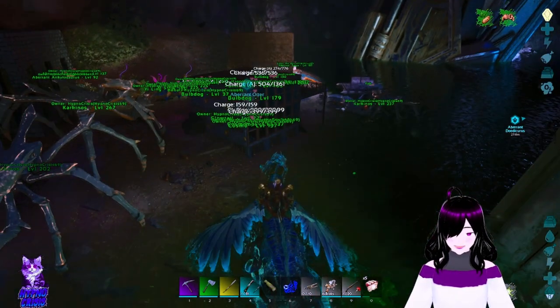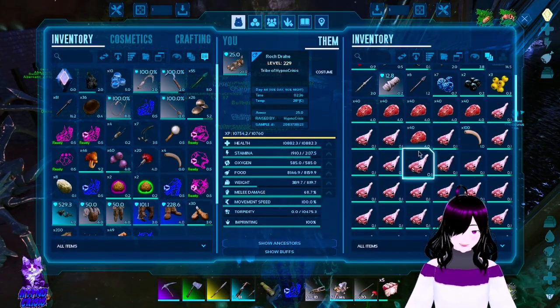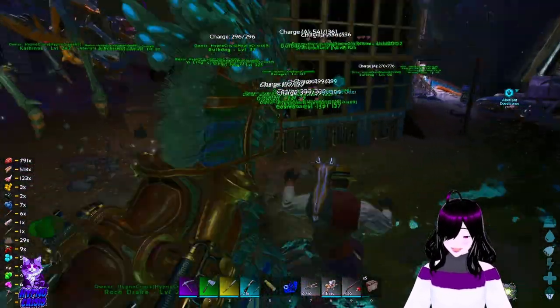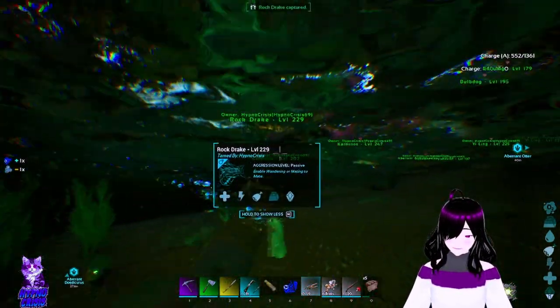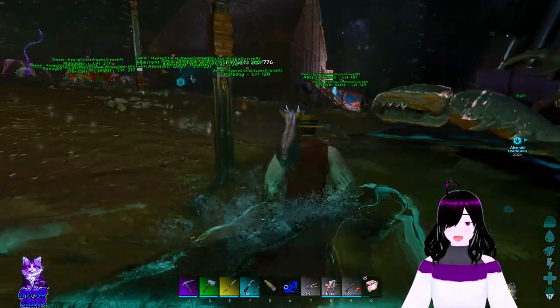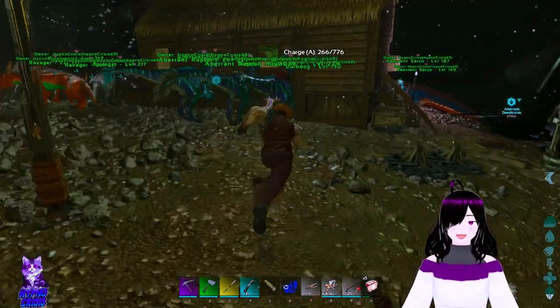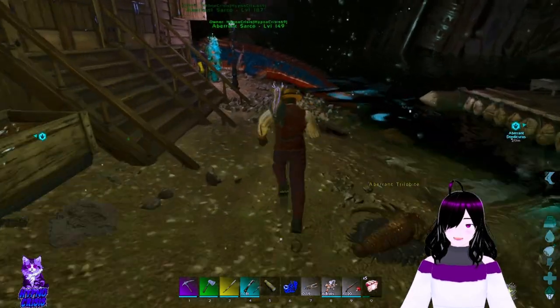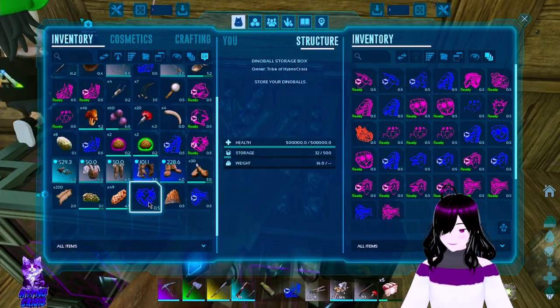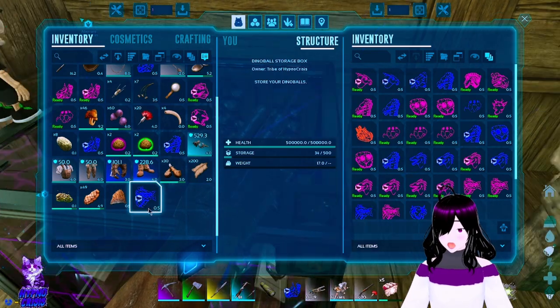We're gonna need our hazard suit if we're going to find a snail in the blue zone. For now I think I'll just put both of the sheep in the base. Going to put that away.